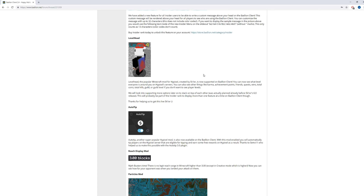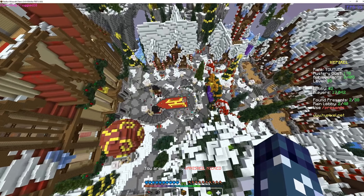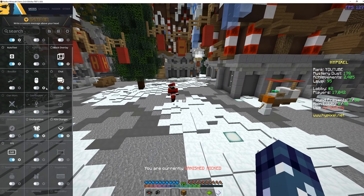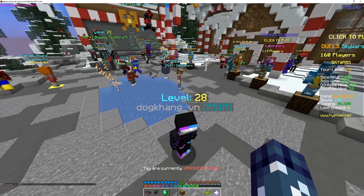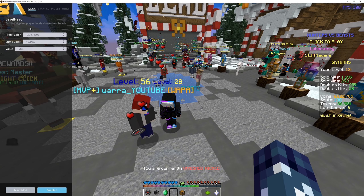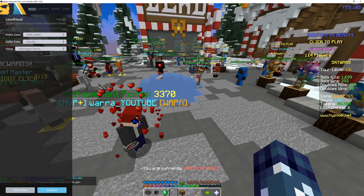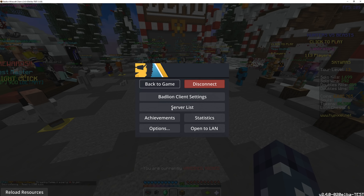Also, they have level head. So on Hypixel, as you can see right here in game, you can see that right now I don't have it on so you don't see people's level, but if you turn it on right here, you can turn on level head and you can see it's fully customizable. You can go and change the color to be whatever you want, and you can also change the suffix color, and also the value. It can also be your karma, the achievement points, the number of friends the person has, which is an interesting one. So that's pretty cool.